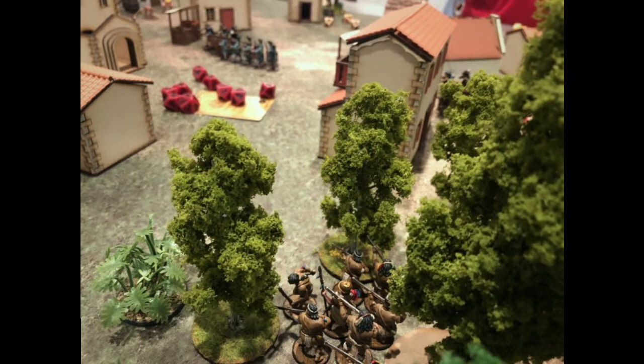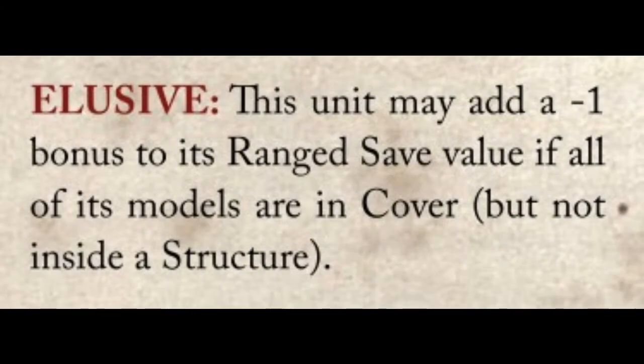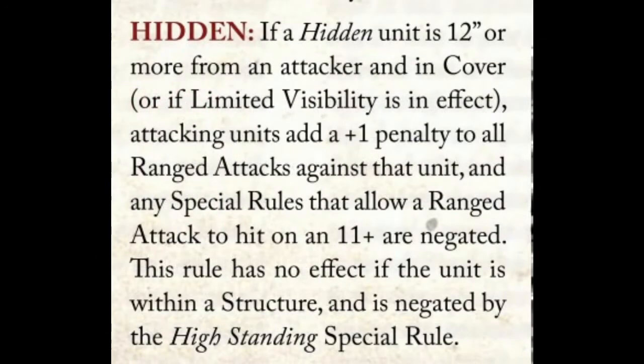Elusive means you want to spend most of your time in cover. The whole faction gets Elusive, which is another reason it's a favorite native faction. If you're in cover, you get a bonus to your save like being in hard cover — saving on fives, meaning 60% of hits will be prevented mathematically. When you're hidden, you're only being hit on tens or nines even with good sharpshooter units, and then most of those hits are saved anyway. Makes these guys really hard to root out at range.